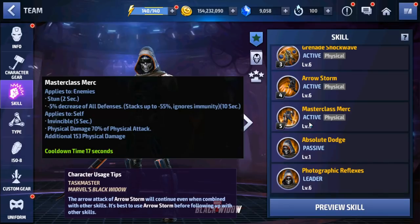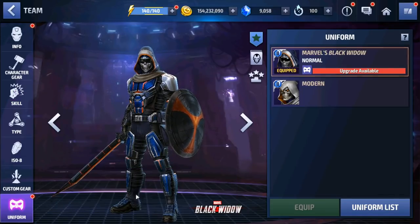Taskmaster coincidentally does his fifth skill which has all defense down that stacks up to 55. So you've got Captain America starting at 10 and Taskmaster capping at 55, but it really doesn't matter — you only need Captain America. Captain America will only do that fourth skill with Taskmaster and a couple of other characters. Taskmaster is completely free.